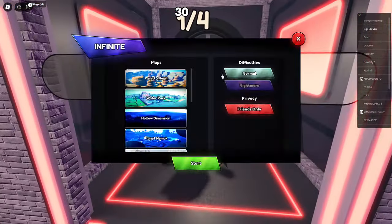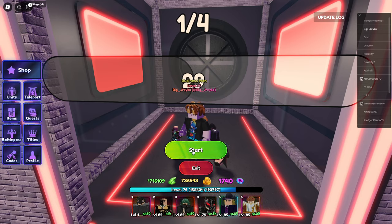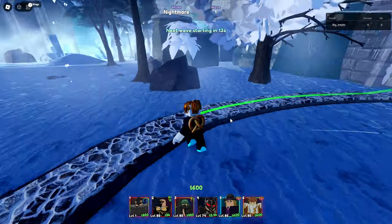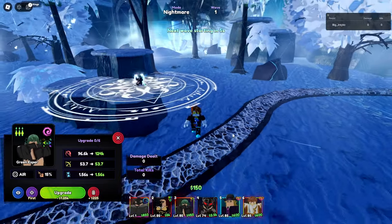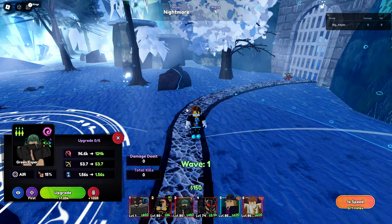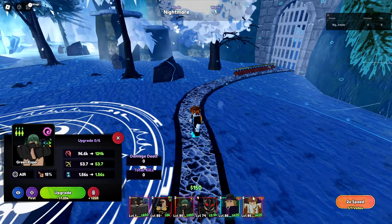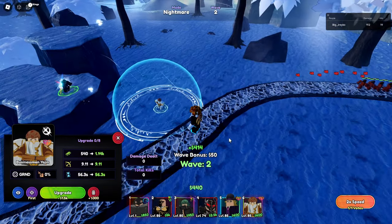Let's go do an infinite — right here — and we'll do it in the new place. So what we're going to do is simply put down Tatsumaki here, then put down our money units as soon as the wave starts. I'll turn up the speed a little. Usually I put down the money unit first but I don't think it really matters — it's easy.